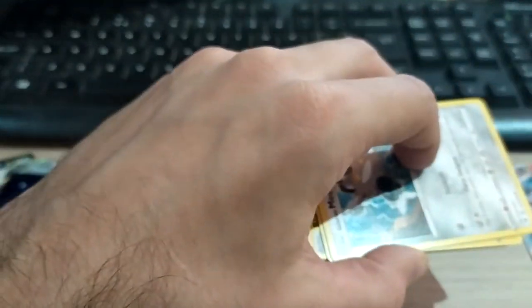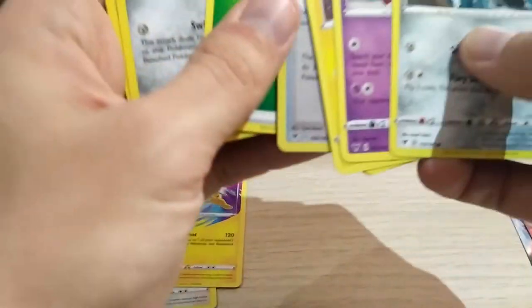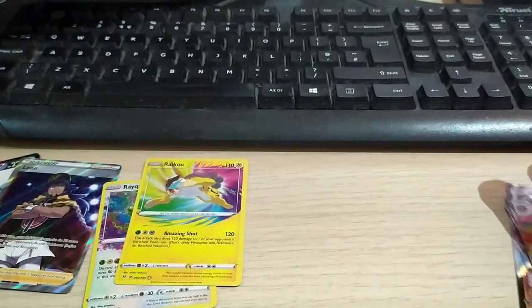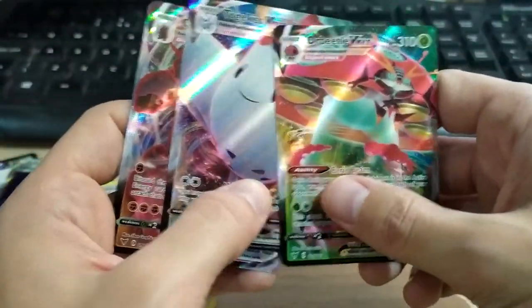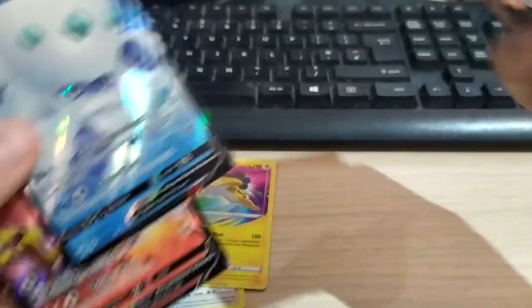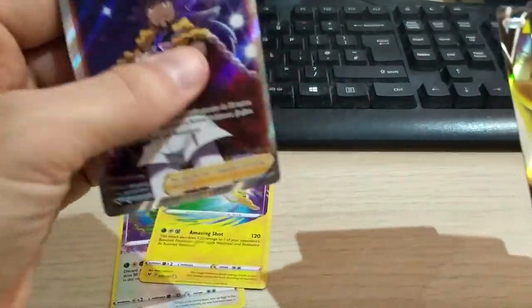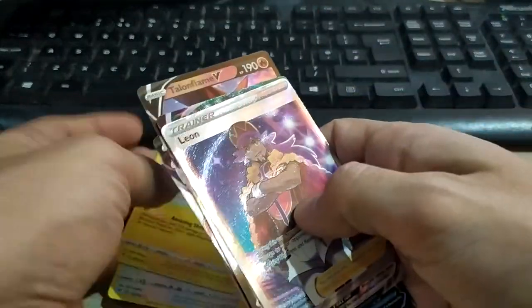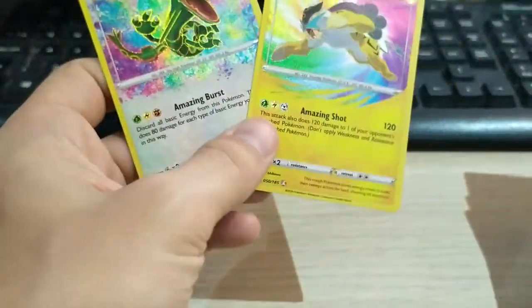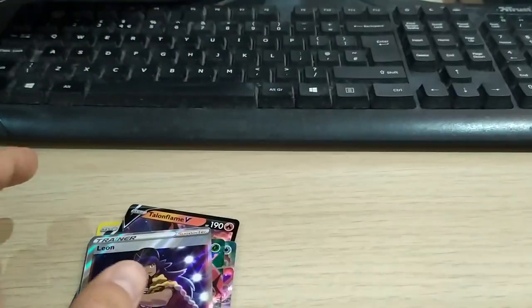Anywho, last packet — and nothing good. So that was it. Let's have a look through what I've got. So, three VMAXs, four V's — Glaceon, Dimetrodon, Chandelure, Steelix, Ampharos. Full Art Leon. And two Amazing Rares — nice, two in a box is pretty awesome. No Rainbows, no Pikachus. Full Art Leon. But yeah, overall pretty good — got a few holos that I need. Nice cards. Thank you for watching.